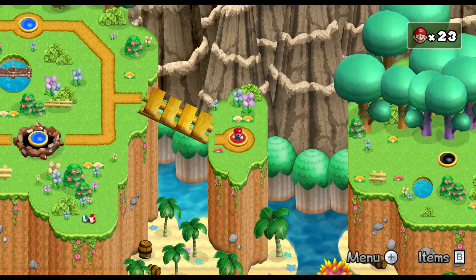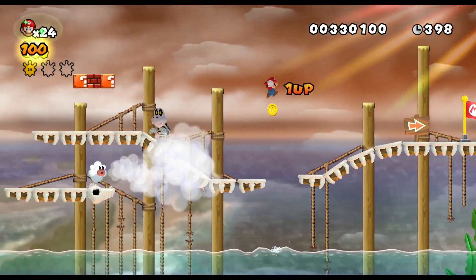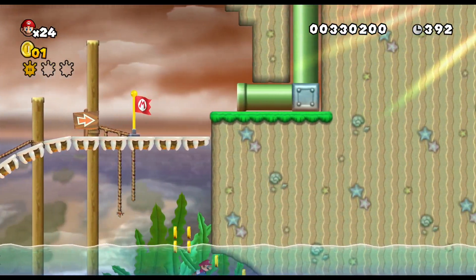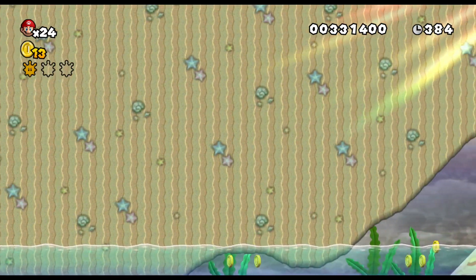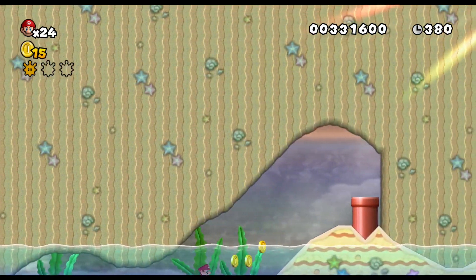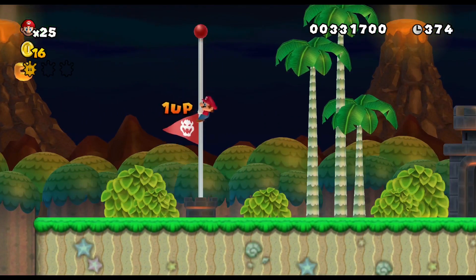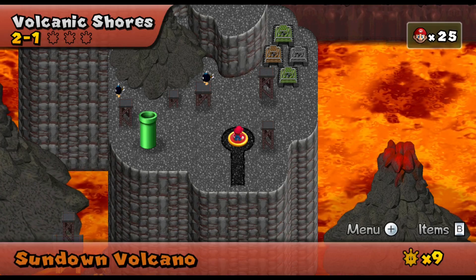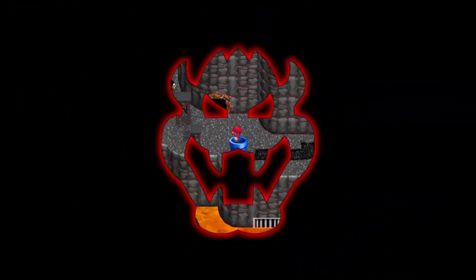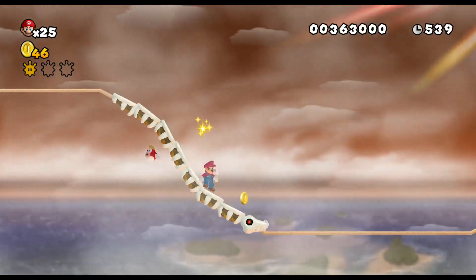I was expecting that to be a special exit controller down there, but it was just like you have to hug the ceiling, I suppose. Did I really get the midway? I got the midway where I spawned half a block off the ground - that's cool. Yeah, because you can't see the ceiling here, I figured you have to go down all the way. Usually if you have one of these kinds of sections, I feel like you'll actually be able to see the ceiling. And as can probably be expected, the second half is a spine coaster section.